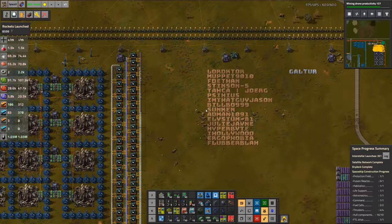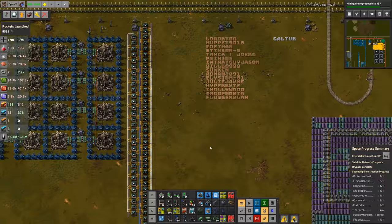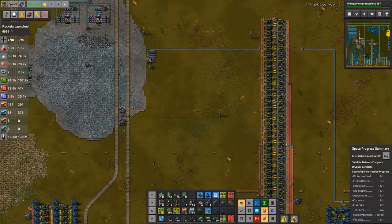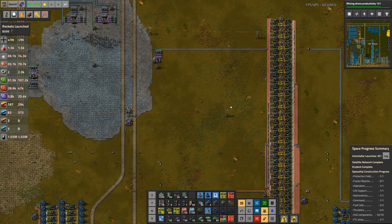We ended last week's recap at 187 rockets; we're up to 301 and climbing. In fact we ended last episode at 292, and I've literally spent about 20 minutes between episodes doing small tweak stuff I said I was going to do, and we've launched a couple of rockets in that time.